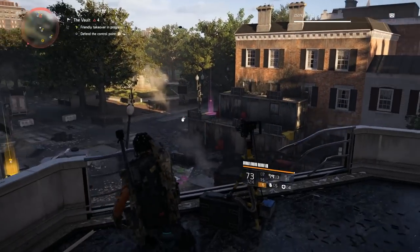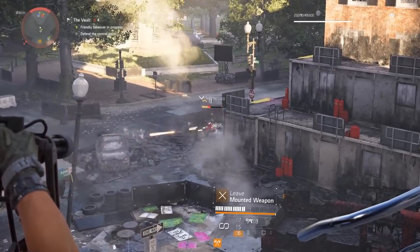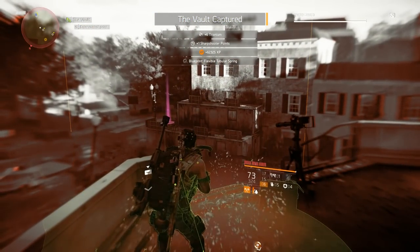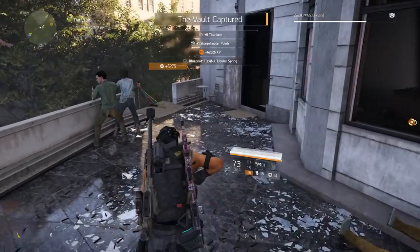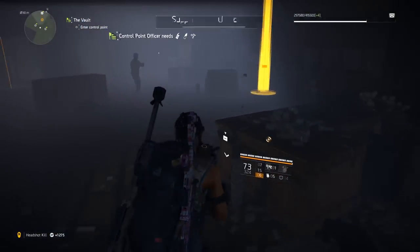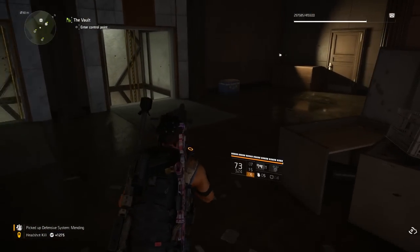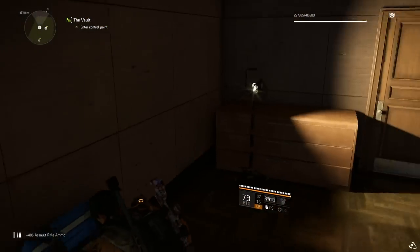The cool thing is you can die and respawn at a safe house and come back. However, I have noticed that if you die a lot, or if you send out a request for friendly NPCs to come help you and the NPC leader dies, it will drop you a tier. So if you're at a level 4 control point and your teammates and you die, it will drop you to level 3.